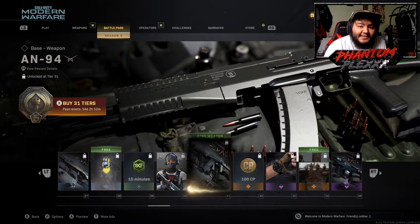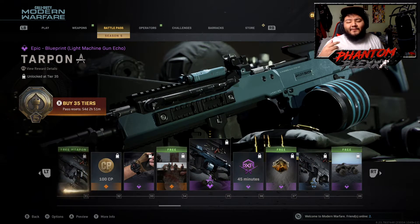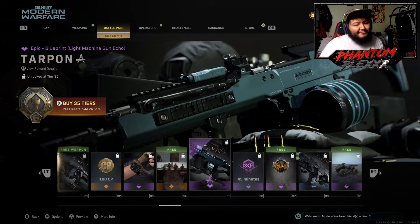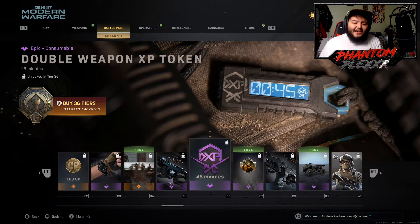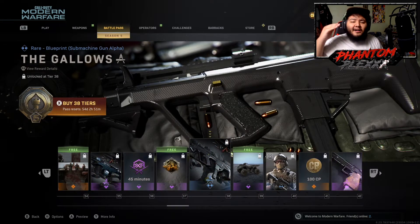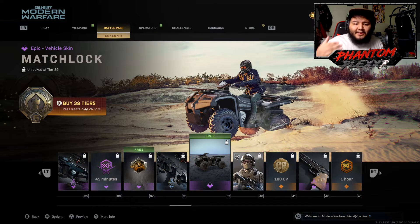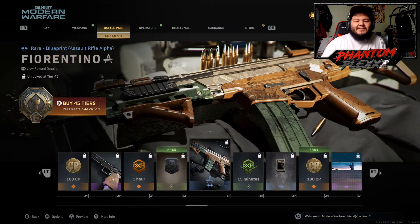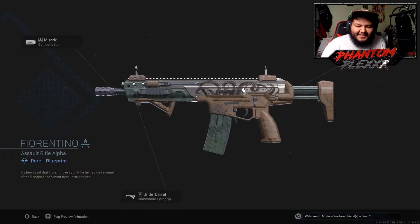At level 35 we have a Holger 26 variant called Tarpon — tac laser, muzzle brake, operator foregrip, and rubberized grip tape. Pretty decent attachments, though I wouldn't deck it out like that. At level 38 there's the Gallows — the AUG. You already know about the AUG. At level 39 is the Matchlock vehicle skin for the ATV, all blacked out. I'm seeing a current Shadow Company theme in Season 5.